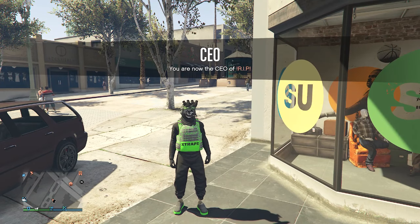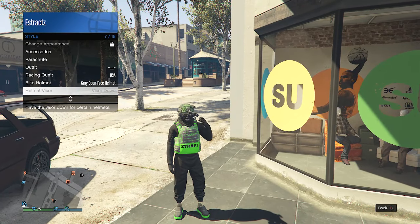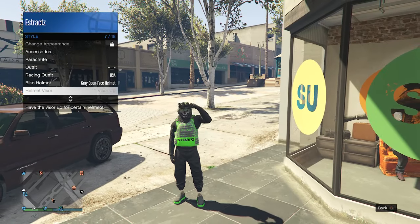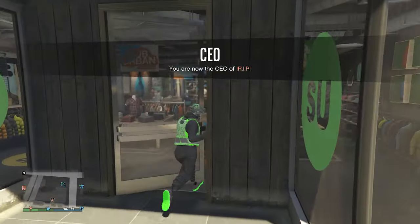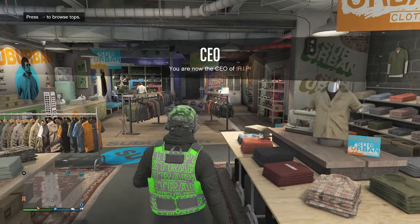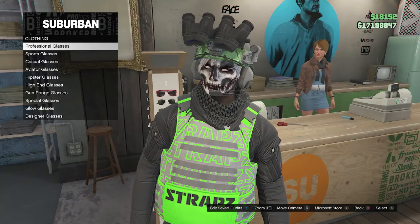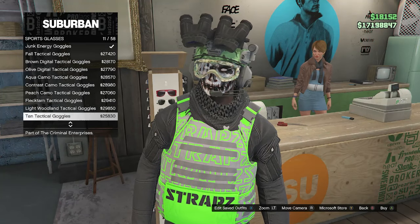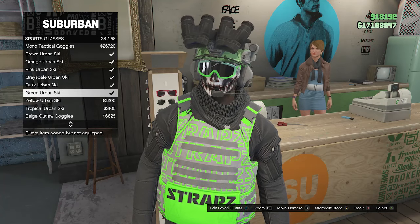Hop out of the car — you'll see you're wearing the zebra quad lens. Hold right on your d-pad to lift up your visors and they'll turn green. On PC, go to interaction menu, style, helmet visor, and set it to up — it should turn green like this. When your visor is thermal quad green, go back into the clothing store, go to glasses, sports glasses, and scroll down to find the green urban ski on slot 28.